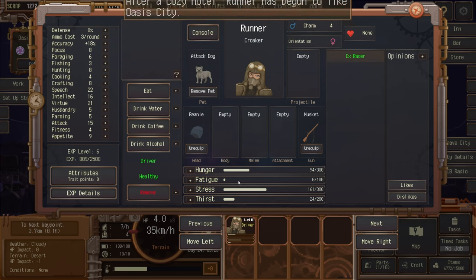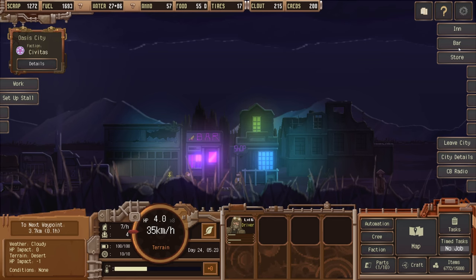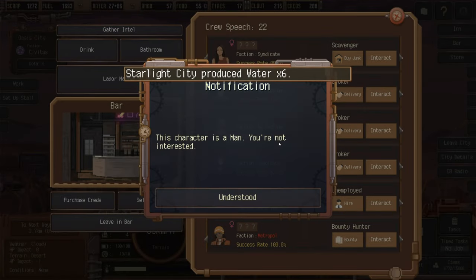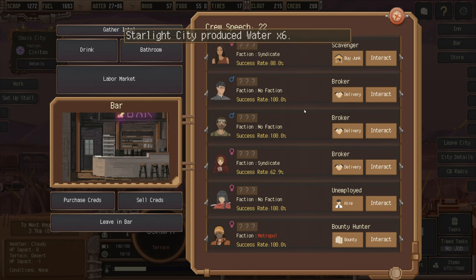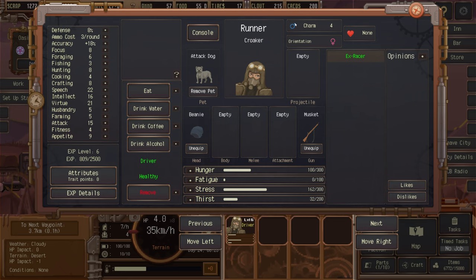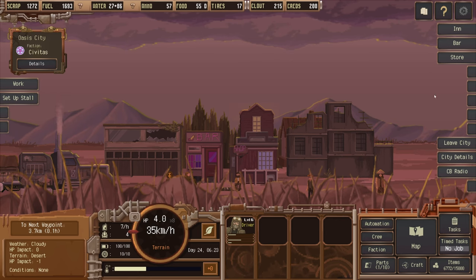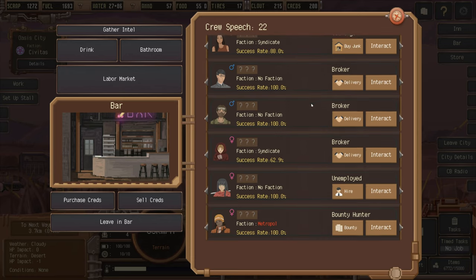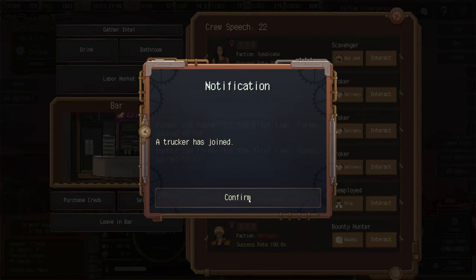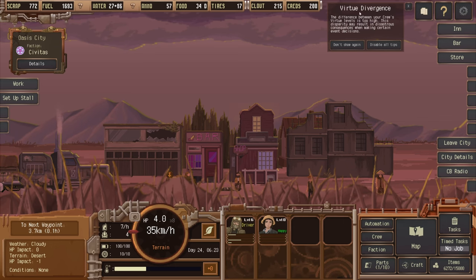We try to get frisky at the bar — the available character is a man and our runner isn't interested. I keep forgetting our runner is male and interested in females. Checking the labor market, we need a farmer. We hire one. There's a bit of a diversion on the way so we won't hang about too long.